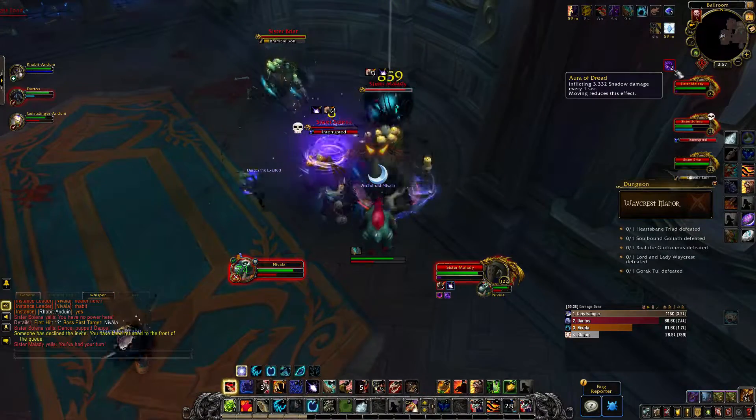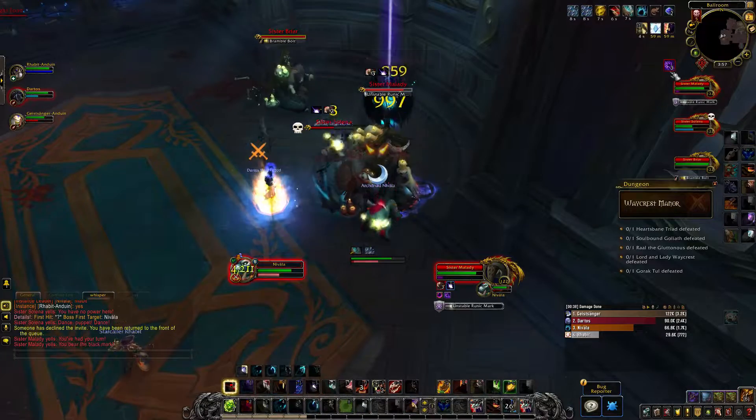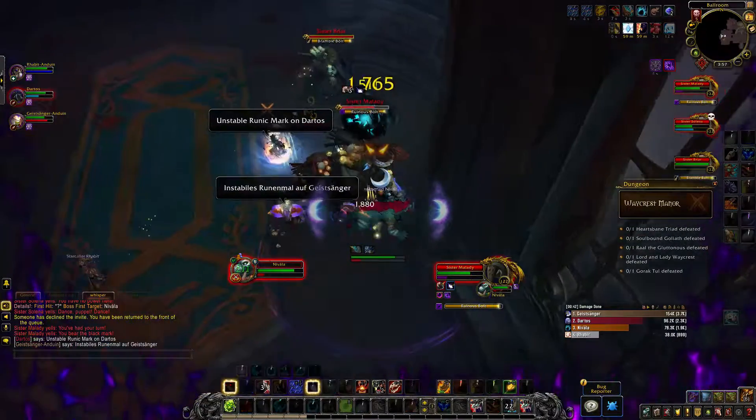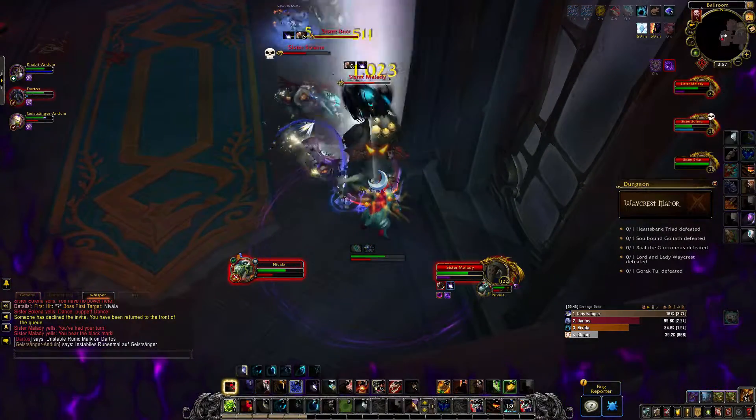Next is Milady. Her aura will apply a stacking debuff to players that applies shadow damage every second. When she is active, make sure to jump or move side to side so you only ever have one stack, or else the healer can get quickly overwhelmed.